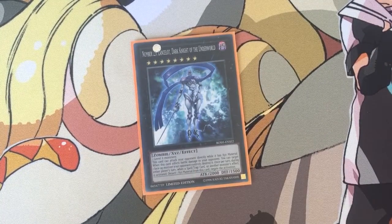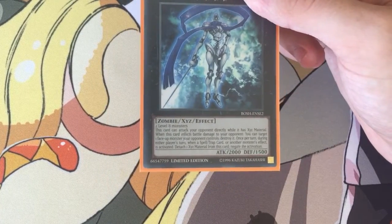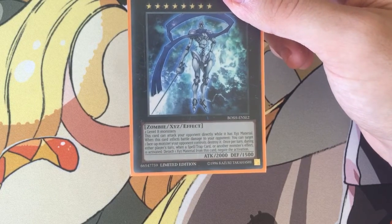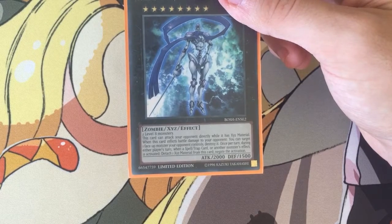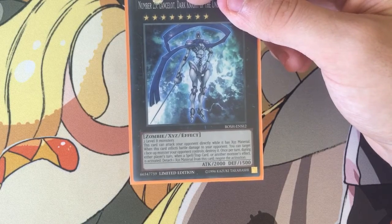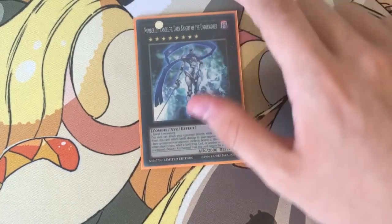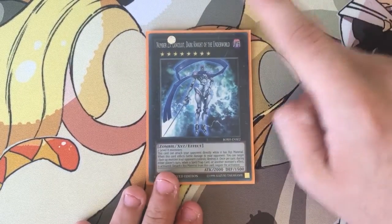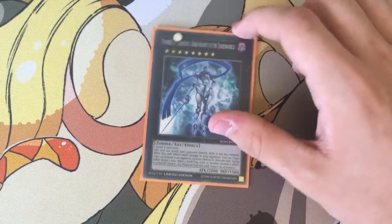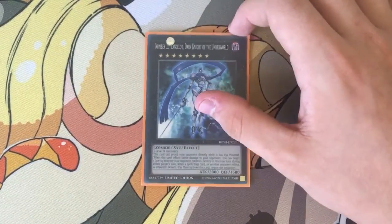Topping up with destruction capabilities, one Lancelot. I would run more Lancelots and Aegeans but at the moment I've only got one. Two level eights — this card can attack your opponent directly while it has an XYZ material. When this card inflicts battle damage to your opponent, target one face-up monster your opponent controls and destroy it. During either player's turn, when a spell, trap card, or another monster's effect is activated, detach to negate the activation. So it doesn't destroy the monster, it just negates. If they go for a Goblin Bird, just negate it by detaching, and then they've got a face-up monster that can't be used. So you can just attack directly and then destroy the Goblin Bird later.